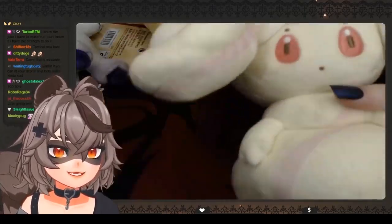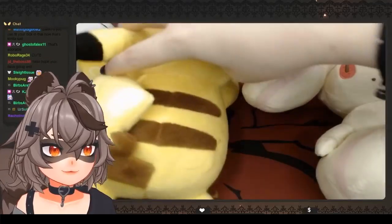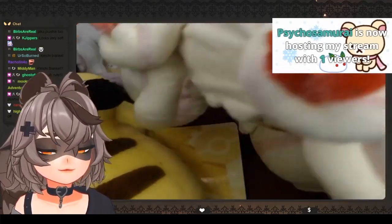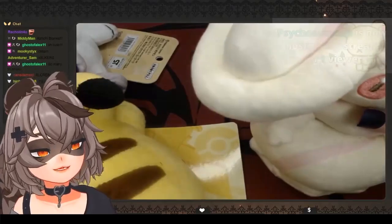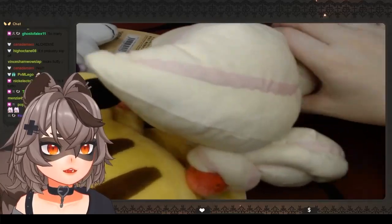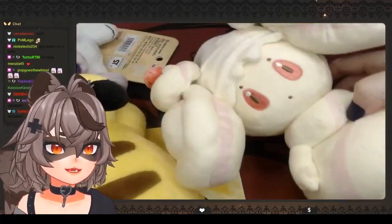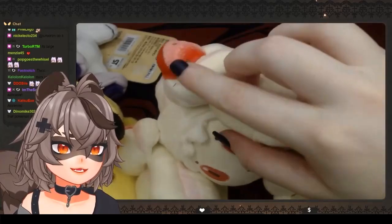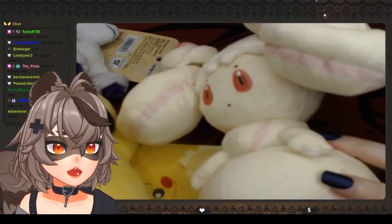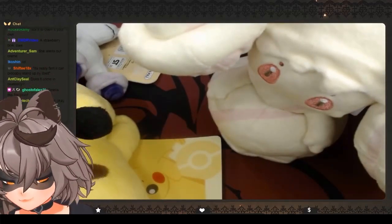We have this giant Alcremie. Here's Pikachu in comparison — it's a very big Alcremie. It's actually cute. I never really cared for it before, I just didn't register it. But this plushie is actually really good. It's really firm — it can probably stand up by itself. Yeah, it can stand up by itself. It's got the little strawberries and even the little powdered sugar on them. This is really cute. It looks like 100% quality plushies.